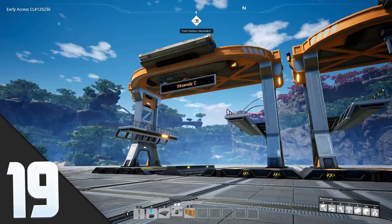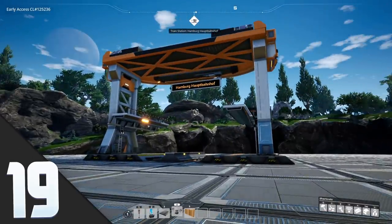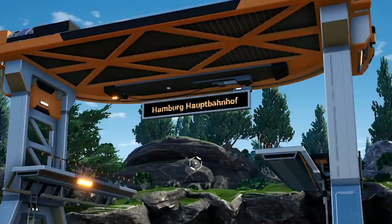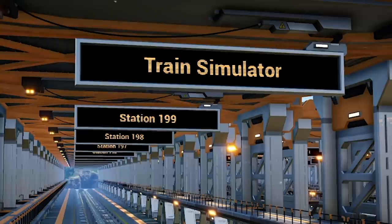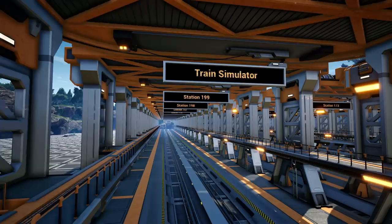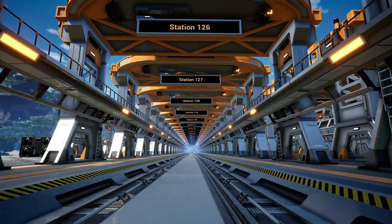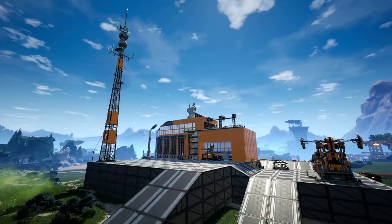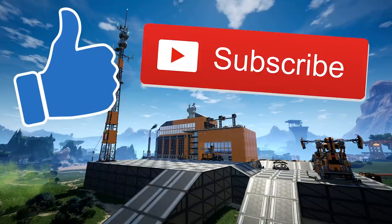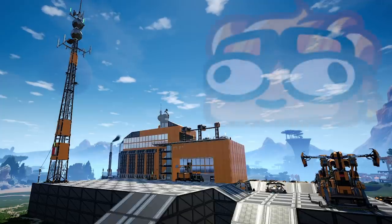On a lighter note, the train station names that come default with the train stations you build are based on real-life train stations. In fact, I've even been to one. But then after like 200 stations or so, the game just kind of gives up and calls it Train Simulator at that point — because it really is! And those are the 20 tips and random things I had for you today. Maybe you knew some, maybe you didn't — let me know either way. Remember to leave a like, subscribe if you enjoyed, check out my Twitch channel too, and have a fantastic rest of your day. Bye-bye!